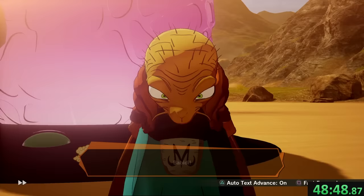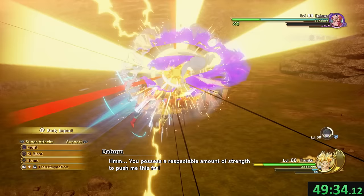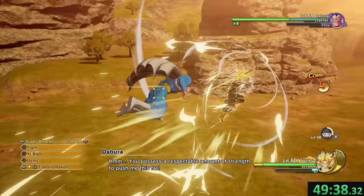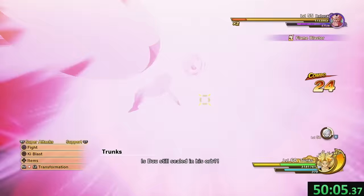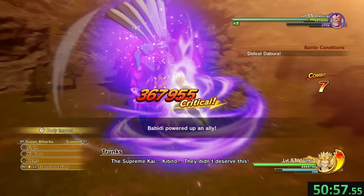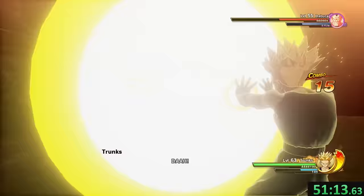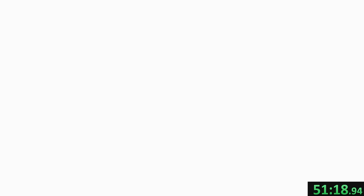Only Dabura stands between us and the world record now, and we've got six minutes to bring him down. We stun Dabura, but the tracking on Trunks' attacks is being just terrible. I miss a lot of attacks during the string, allowing Dabura to go into a Surge, and now we need to find the gaps in his attacks to throw some more Burning Attacks at him. We skip a cutscene and it's time for phase two, where we have permanent Surge. So we stun, and we burn. On the first frame of the widescreen, we stop the timer.